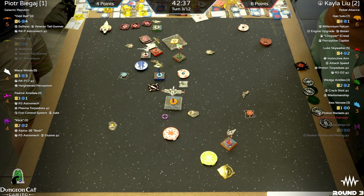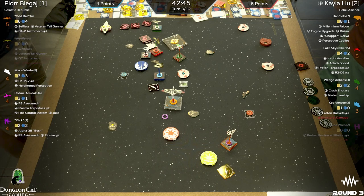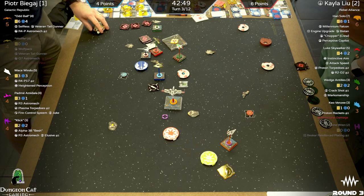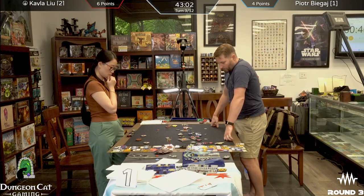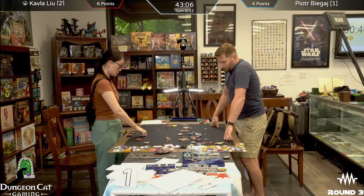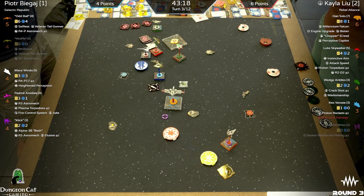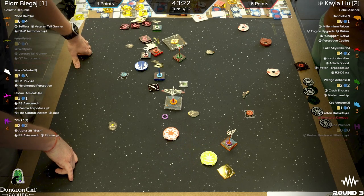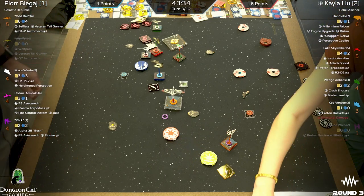Wedge is the only ship that's really starved for options, but still not in a bad spot. Both players definitely thinking hard about this next turn. We're on pace for maybe five rounds — I usually like to get six in. The average game tends to be six or seven these days. The more ships, the longer it takes. Peter is first player this round.